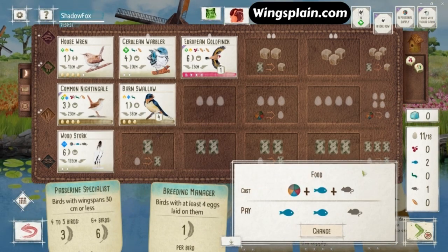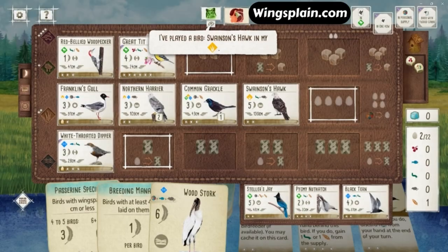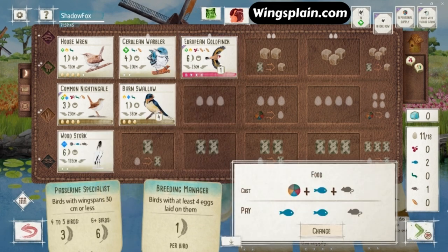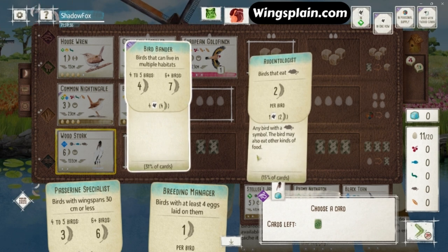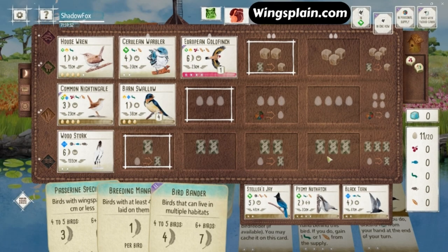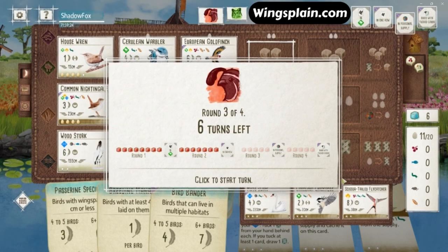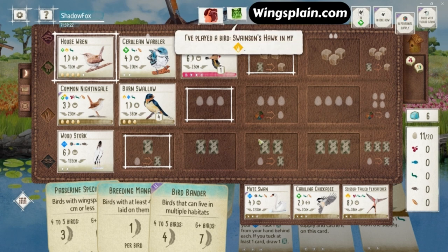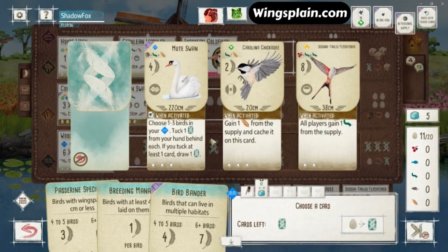There we see the Swainson's. My opponent is really stacking up a grasslands — kind of an unconventional grasslands with those predators stacked up like that. But that's really showing that maybe they have Falcon or a Rodentologist. Now that they've got two tucking birds, I'm going to interrupt myself and comment on these bonus cards. Multiple Habitats is looking good. I chose that over Rodentologist because my opponent has sucked up all the Predators, and I'm looking at getting the top end of that bonus card.